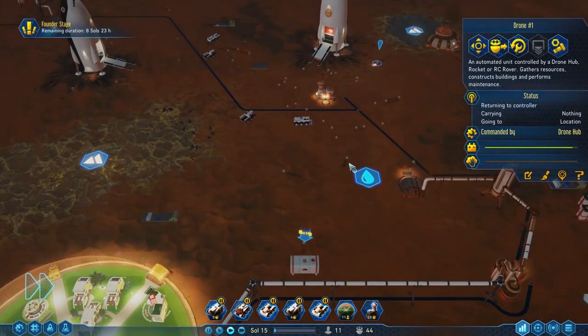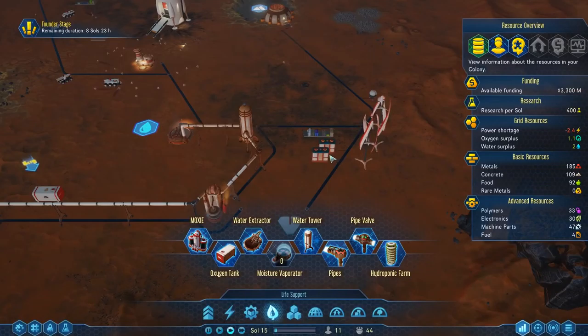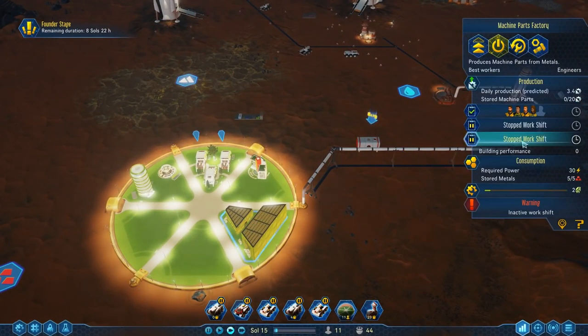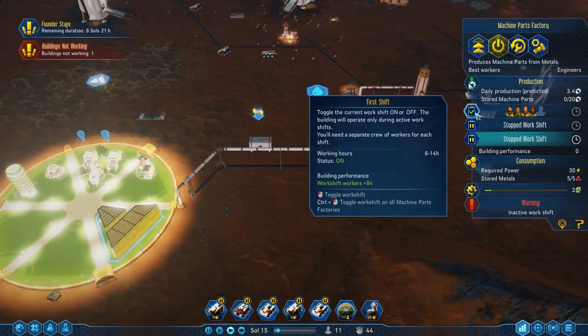I tried to set up the hotkey for reassign — didn't work, kind of a bummer. Anyway, we do have a power shortage although we have plenty of power in our batteries. If nobody's working here, does it still take power? I'm not really sure. These guys are working — what is this shift?